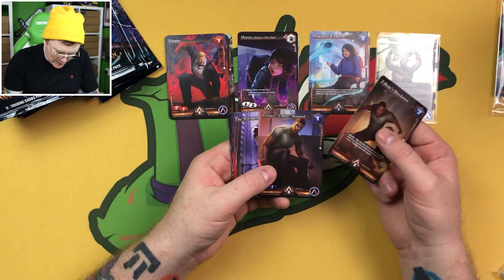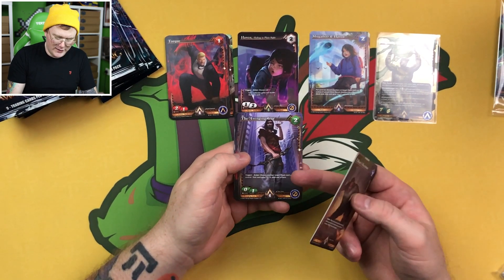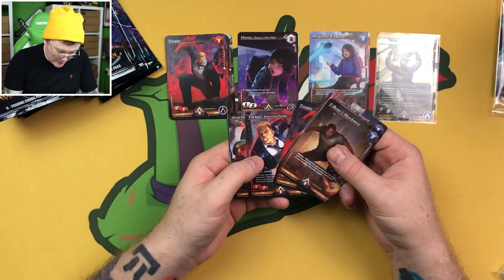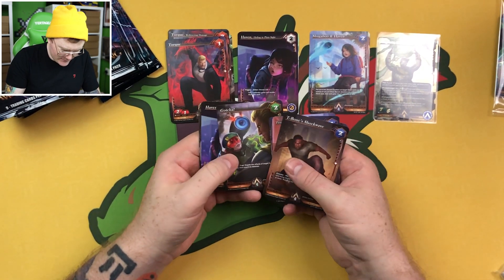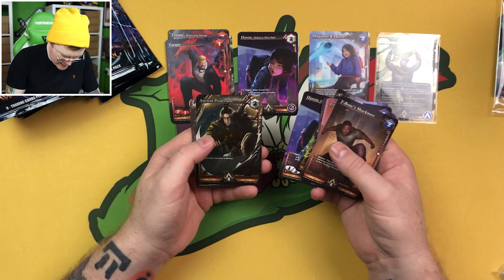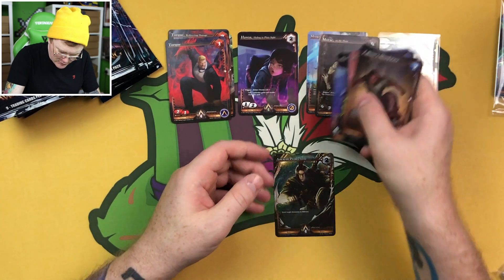T-Bone Shockwave, Terence T-Bone Bonnard, the Avenging Guy who is in the starter decks as well. Torque again, Torque Redirecting Damage — hold on a second, we got those two in a row last time. Haven Hiding in Plain Sight, Ancient Protection which is a foil common, and Mark on the Hunt which is our rare. So rare goes there.